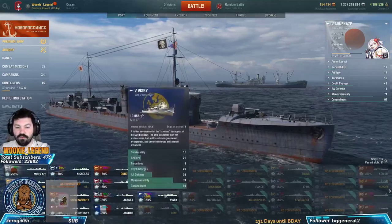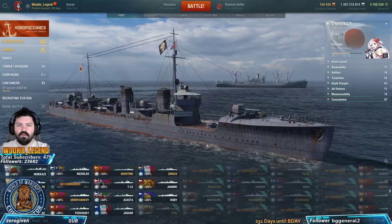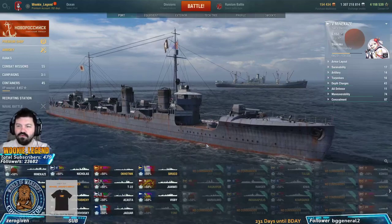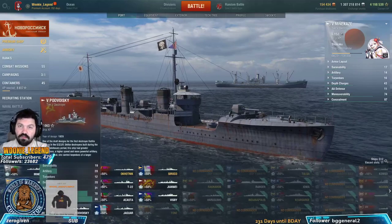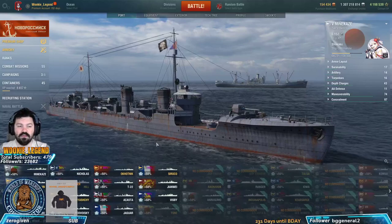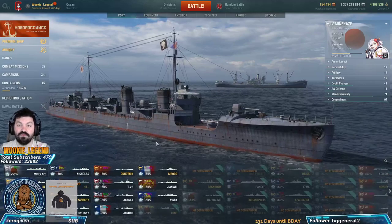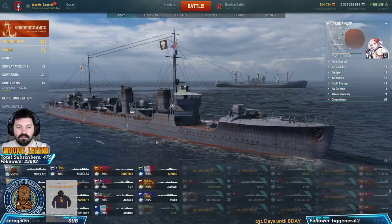The French mostly don't have smoke - except one or two premiums - and are focused on shooting guns and going fast. Europeans are a hybrid where they have good detection and quick torps but don't do a lot of damage. Russians are mostly gunboats with heals later on and smokes, packing good gun punch, but their torps are only four kilometers so you have to use them around islands.